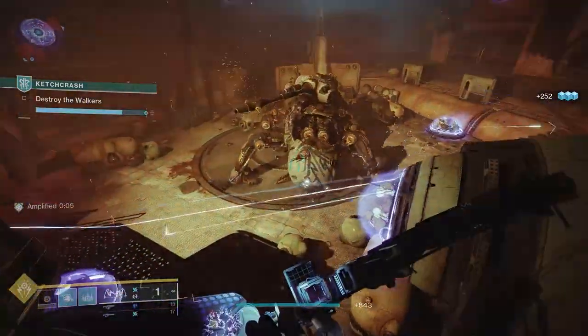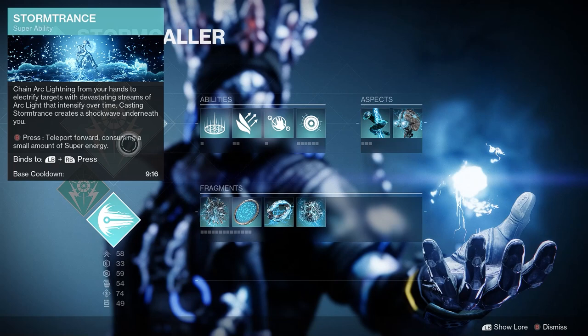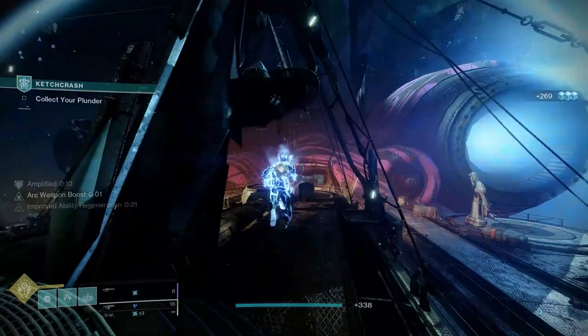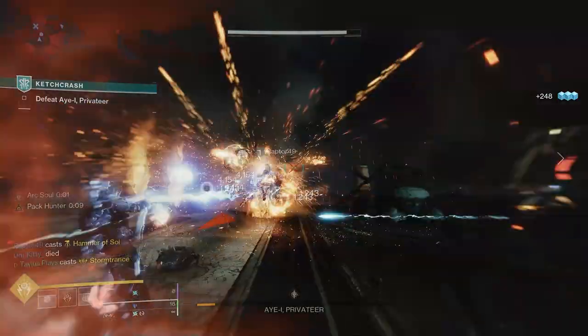We'll be building around the Chrono Tempest so we're going with the Storm Trance super, but more on that later. Both Storm Trance trees from before the 3.0 update got combined into one. On super activation we also get teleportation by pressing B and also the shockwave underneath you when you cast your super — great for casting when surrounded.